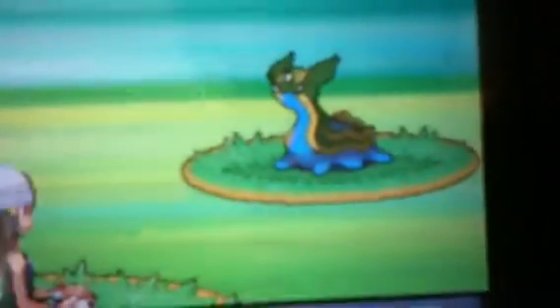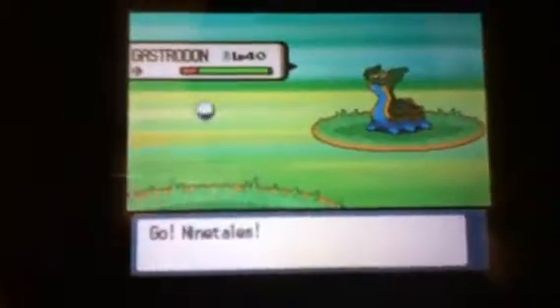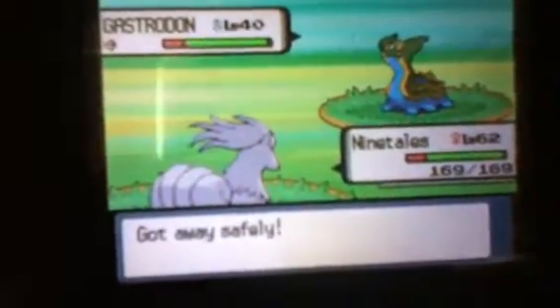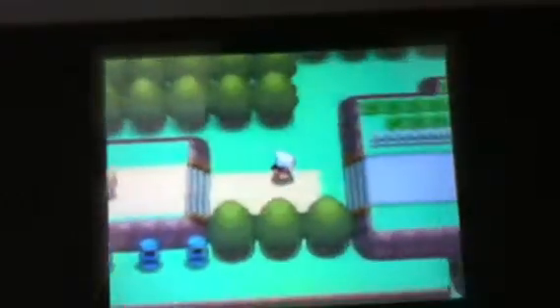Flaffy is pretty easy to catch. Usually it might be a Gastrodon that appears, so it might take a while. You can check anywhere in this part, so you can go all the way up here and try here.